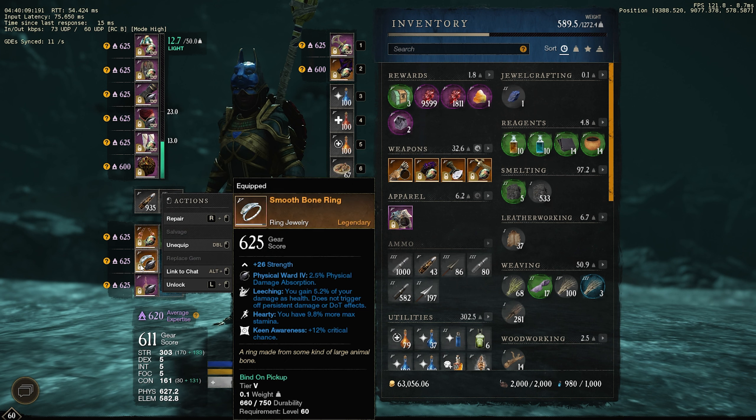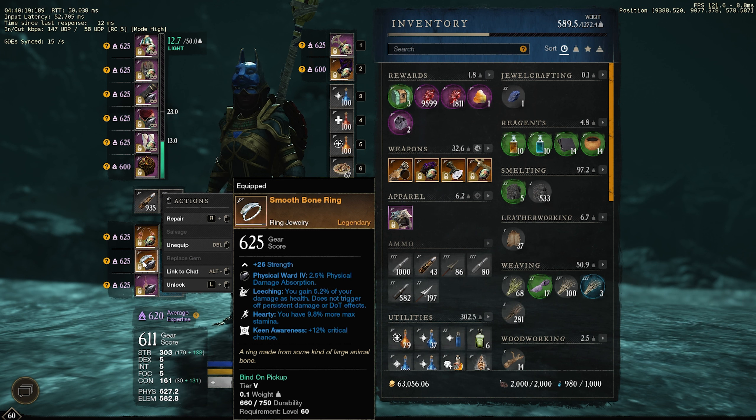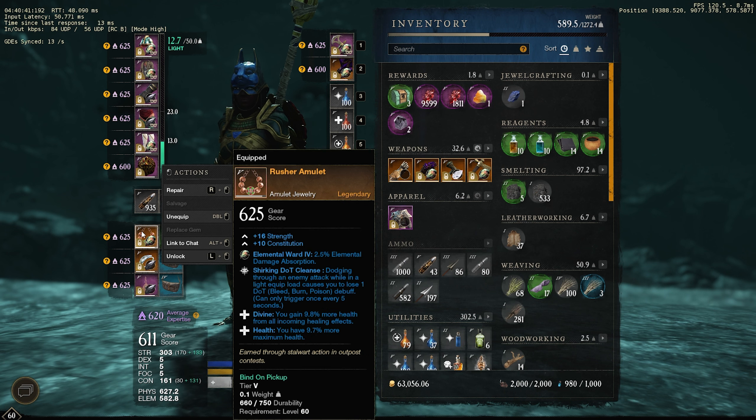For my jewelry, the ring first — you want Keen Awareness, which increases your critical chance, meaning more uptime on Keenly Empowered. I also have Hardy for more stamina, which lets you double dodge in light armor. And then I run Leeching — I like to get that little bit of health on attacks since with the sword you attack quite fast. For my amulet, it has Divine and Health, which are must-have perks in my opinion. The Shirking Dot Cleanse is probably not the best — something like Shirking Empower would be better — but as long as you have Divine and Health, that's the most important.